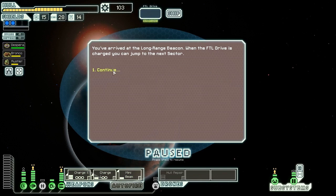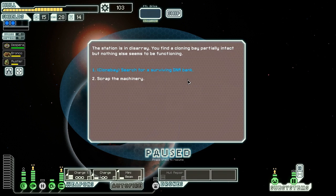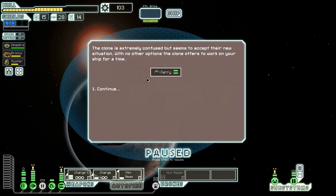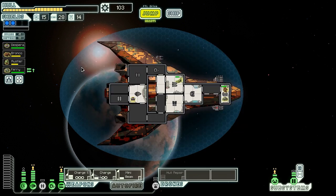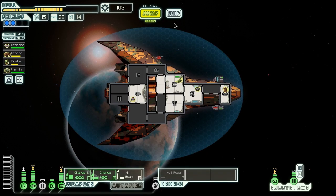We've arrived at the long-range beacon and can jump to the next sector. We find what appears to be a colonized moon that has been abandoned. Let's examine the station nearby — it's in disarray. We find a cloning bay, partially intact, but nothing else seems to be functioning. Let's search for a surviving DNA bank. The cloning facilities are no longer functioning but we find someone was in queue to be cloned. We transfer their data to our clone bay and after a time their body is rebuilt. The clone is extremely confused but accepts their new situation. With no other options the clone offers to work on our ship — welcome aboard, friend. We got ourselves an Engie out of that. I've never seen that event before. You're going to be working on shields now. You are going to be renamed Varmint. Welcome aboard, Varmint. Let's jump out of here to the next sector.